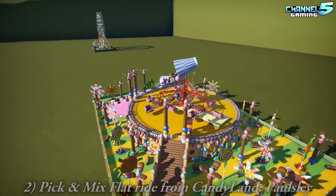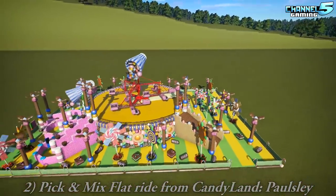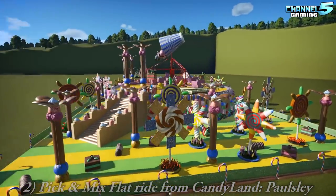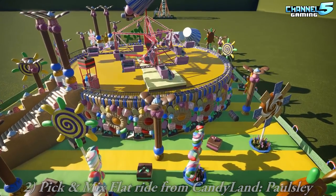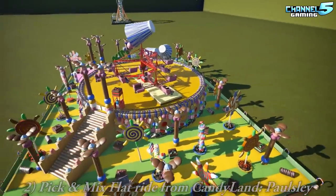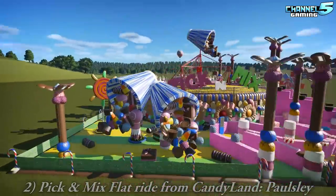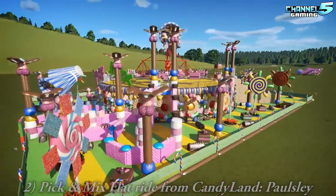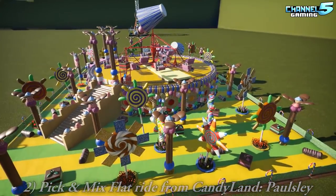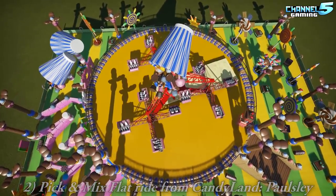Pick and Mix Flat Ride from Candyland by Palsy. There's a lot of stuff going on. I like that bucket on the right that is tipping all the candy out. That's quite neat. Now, we wanted to avoid chocolate, but I think the chocolate's sparse enough where it's just like a mix of treats. I think accents of chocolate are okay as long as it's not the main event.